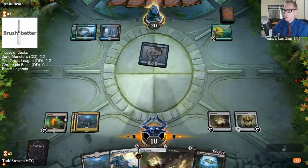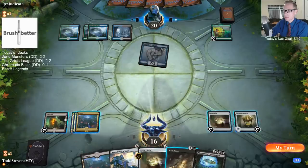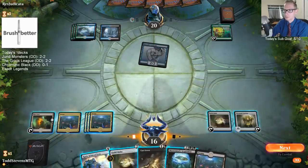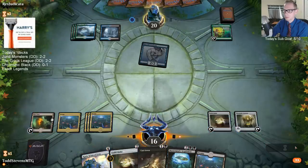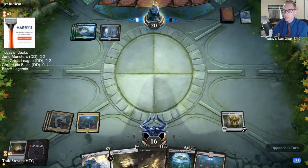I think I just go maybe Blast Zone next turn, blow up the Trickster and the Arc Bow. This Guild Globe doesn't matter - I don't care that we lose that card, it doesn't do anything. All it does is be a 2-drop for Karn's minus - that's the only thing it does. All of our lands add mana of any color, so adding mana of different colors doesn't matter with Chromatic Lantern in play.